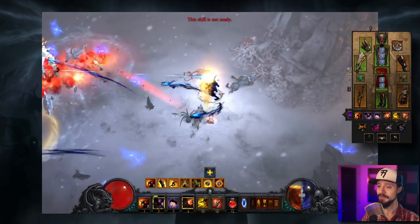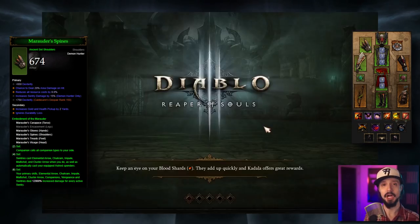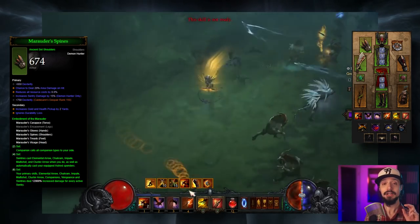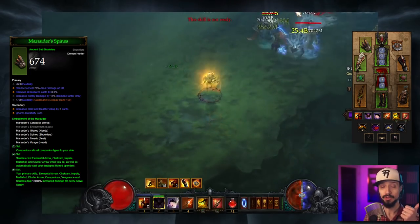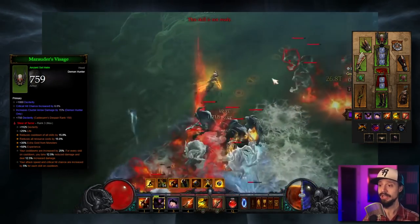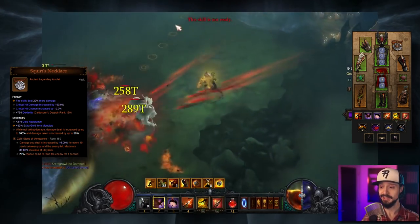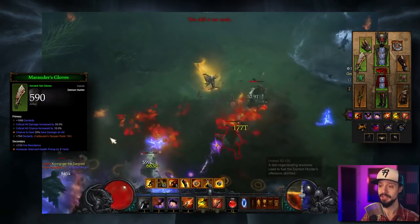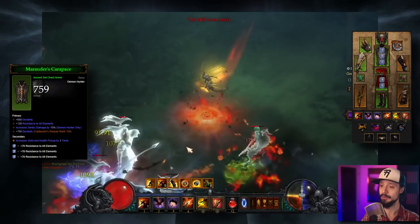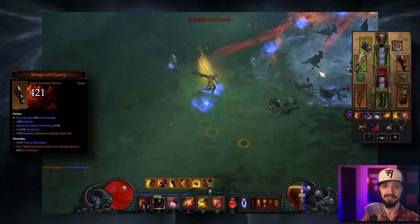As for exactly what we want on every piece of gear: on the shoulders — Dexterity, Area Damage, Resource Cost Reduction, and Sentry Damage. This is one of the few builds where we're buffing two separate damage skills — Sentry and Cluster Arrow or Multishot. On our helm — Dex, Crit Chance, and Cluster Arrow Damage. Amulet — Fire, Crit Chance, Crit Damage. Gloves — Dex, Crit Chance, Crit Damage, Area Damage. Chest — Dex, All Resist, Sentry Damage. Bracers — Fire Damage, Dex, Crit Chance, Life Per Hit.